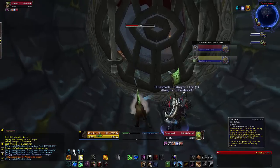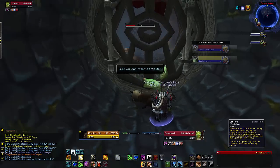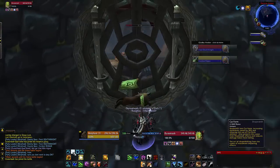First up we're doing a DK-Rogue combo. With a team like this, obviously the Rogue is going to be in stealth, so you could drop the DK. I think that's what I wanted to do — just double checking with him.